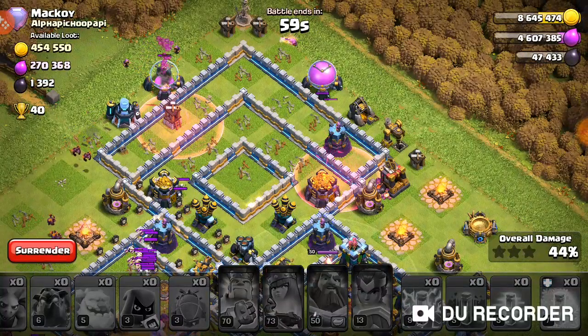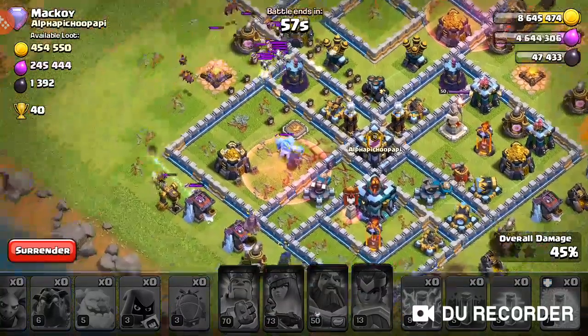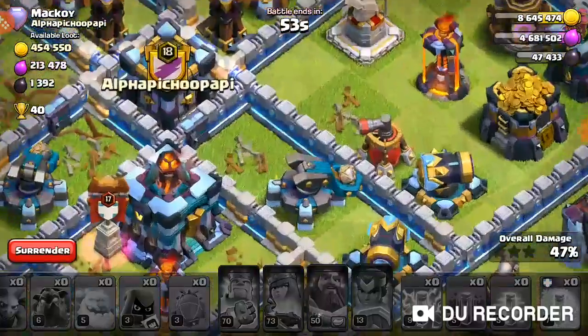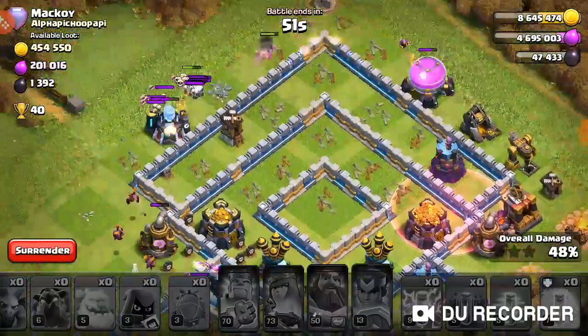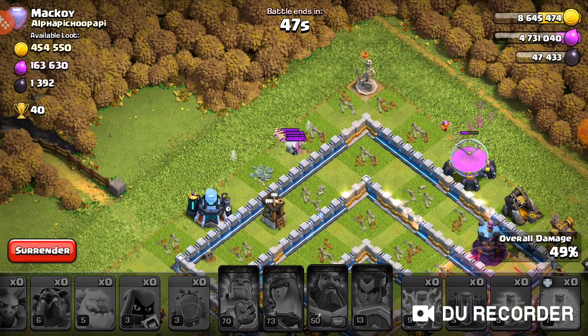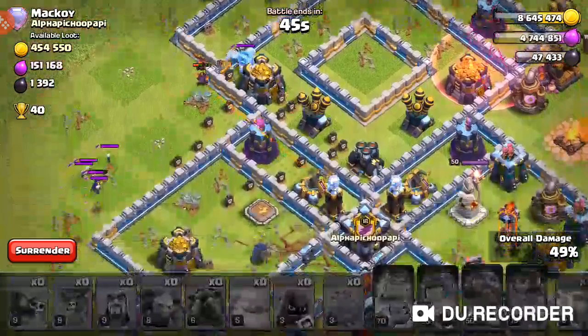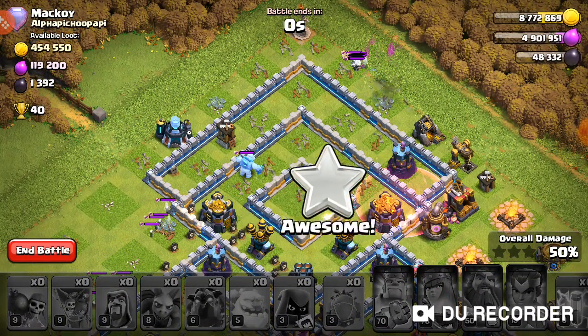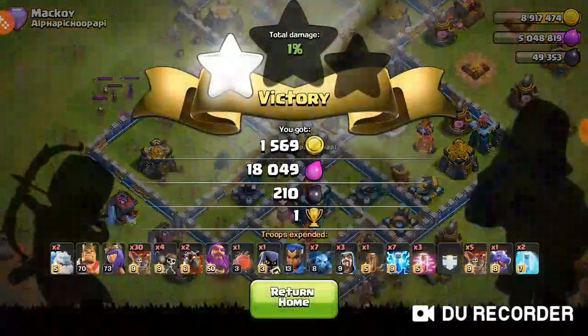Yeah, this went to crap. This one is zero star... missing the lightning spells really hurt. I probably should have gone more at the Town Hall. The sweepers really done this one in for me, but the skeletons are going to end the raid — whoa, we barely got the one star.